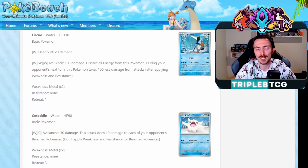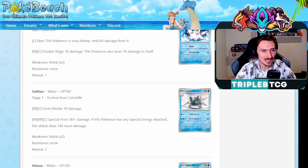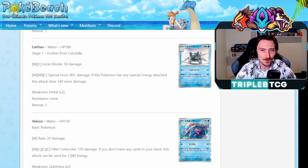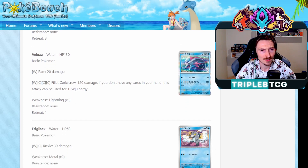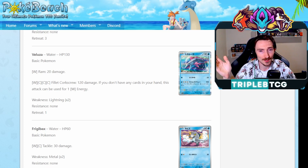Getting some Cetoddle and Cetitan. Special Horn: 80 damage, if it has any special energy, attacks do 140 more, so 220. Pretty good number to hit. 180 HP on a Stage 1 is pretty solid as well. Cetitan does 120 damage, and if you don't have any cards in your hand, you can use this for one water energy. It's a basic, and that's kind of spicy actually. That could definitely be just an easy one-of slot-in. I like that they're doing that - they're creating more single prize attackers. It's like hey, we're going into a format where there's a lot of Stage 2 two-prizers. While they're evolving up, if you need something quick just to bench and attack, here's a basic you can use instead. Getting the Frigibax line, and that's going to evolve up into the Baxcalibur that lets you accelerate as many water energy out from your hand to one of your Pokemon during your turn as you'd like.